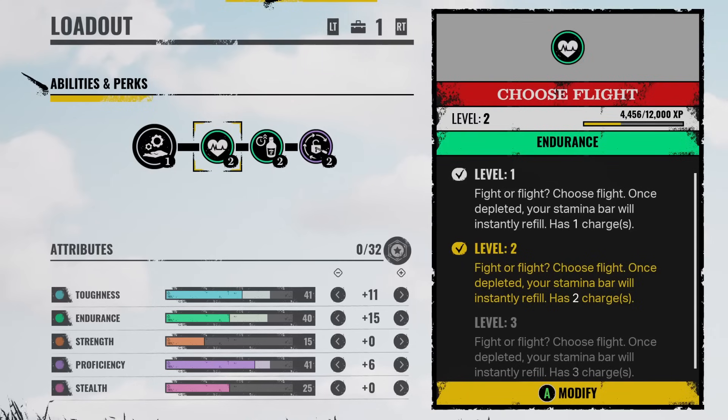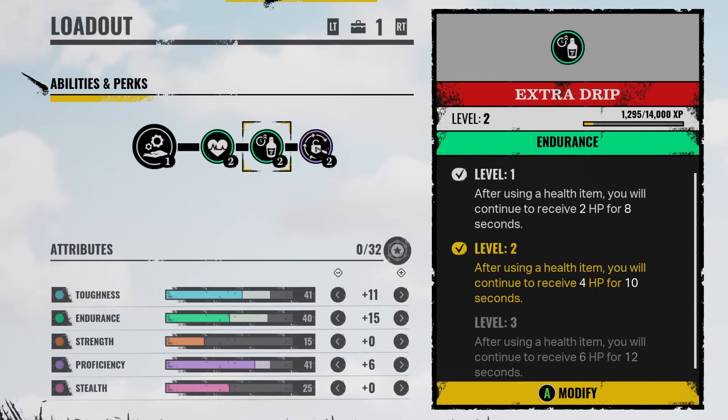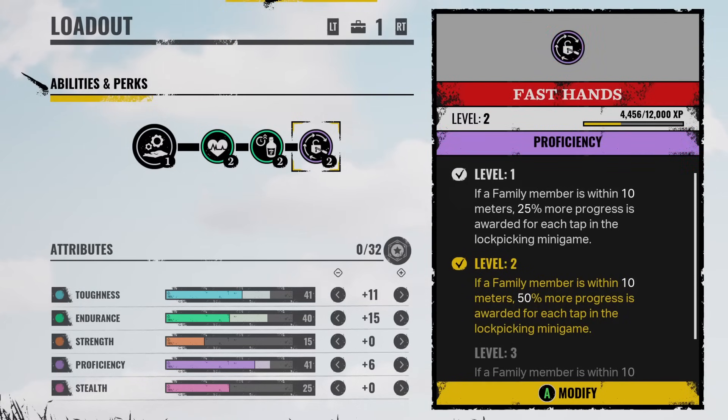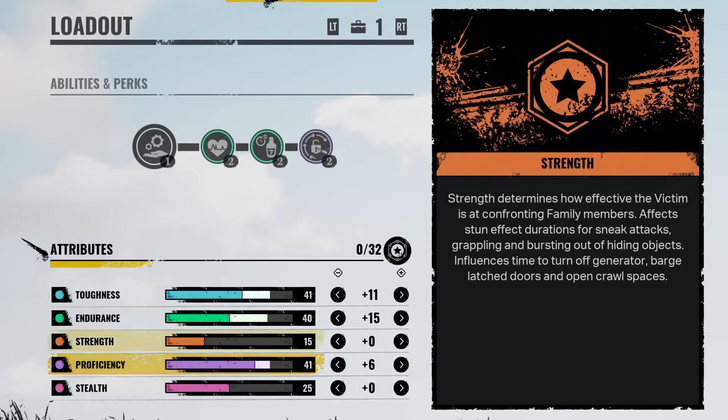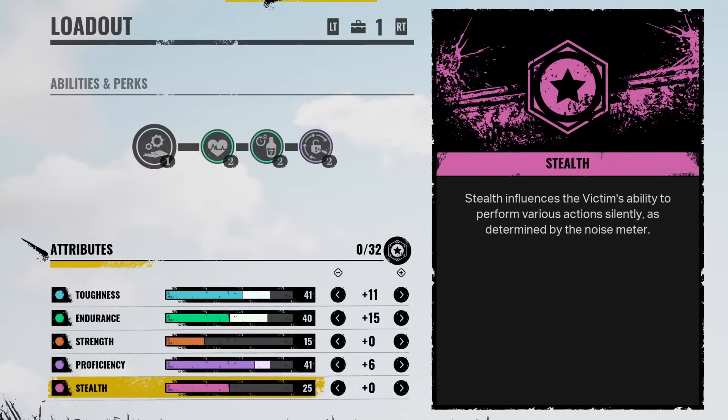Now let's get on with the loadout. For my first perk, I have Choose Flight, which you already know what that does. Second perk, I have Extra Drip — after using a health item, you will continue to receive 4 HP for 10 seconds. I'm also rocking one of the new perks for Danny called Fast Hands. If a family member is within 10 meters, 50% more progress is awarded for each tap in the lockpicking minigame. For my attributes: 41 in toughness, 40 in endurance, 41 in proficiency, 15 in strength — he's super weak — and 25 in stealth.